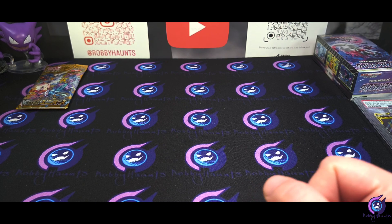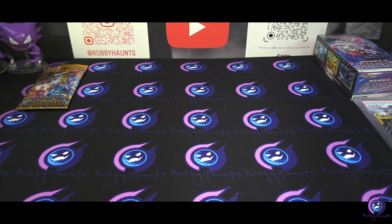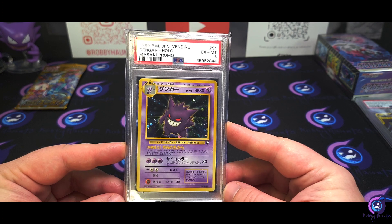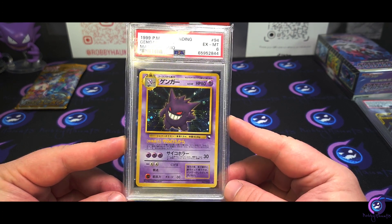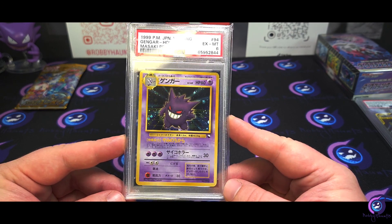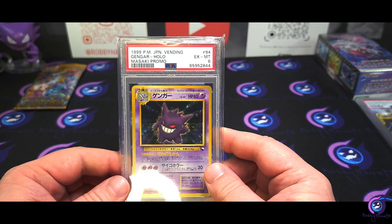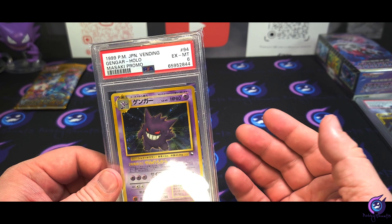And here is my biggest pickup of the day — it's my Grail card. I've been trying to get my hands on one of these for a long time. If you're a Haunter, Gengar, Ghastly fan and collector, you know this card. It is the Masaki Promo Vending Series Gengar. Picked it up as a PSA 6, and I absolutely love this card. This is my Grail. Got it in a PSA 6. Still expensive.